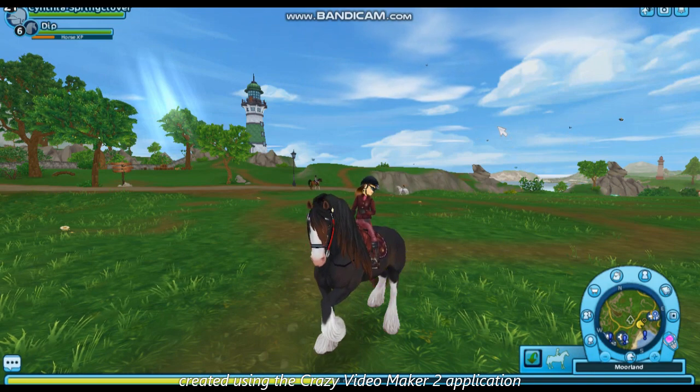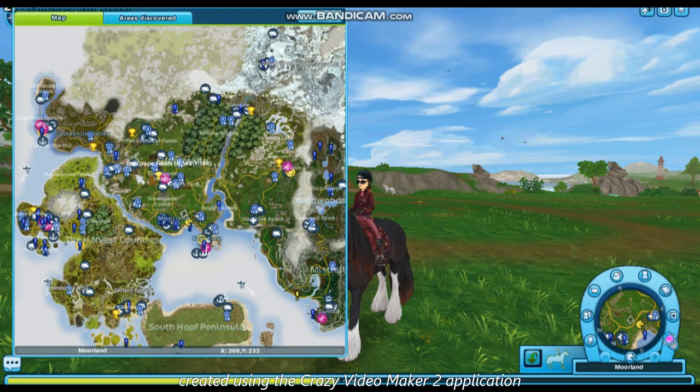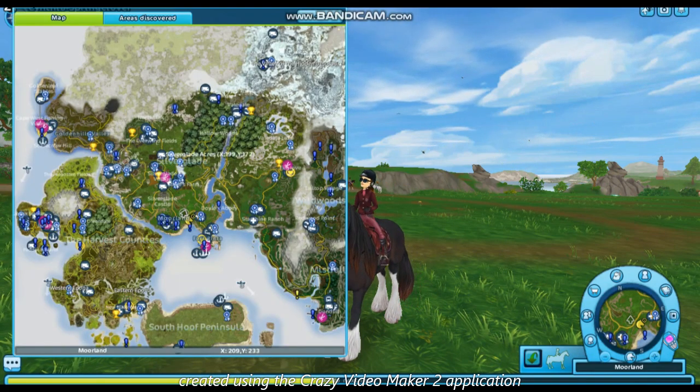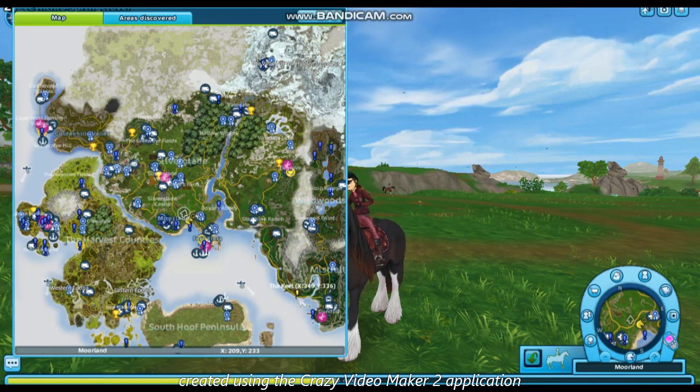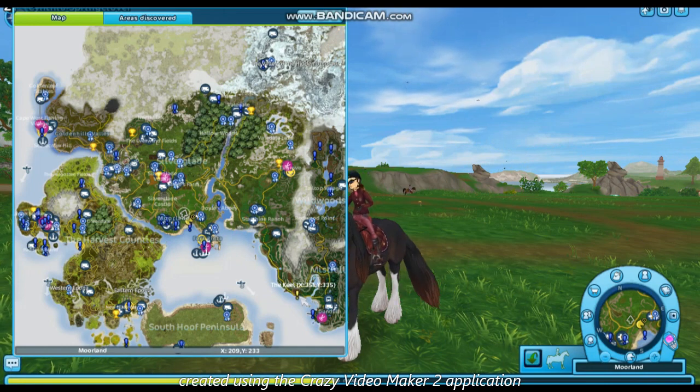They updated the menus and labeled out where the beauty shops are with pink icons on the map. There's a quest there, and I believe that's the race in Dundle or Mist Wall.